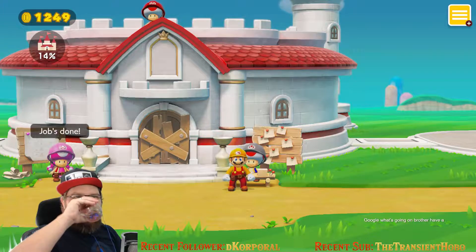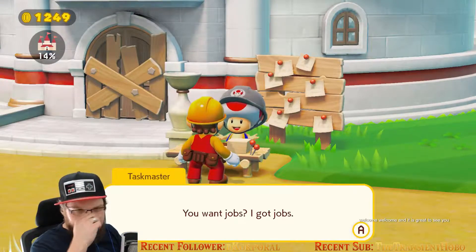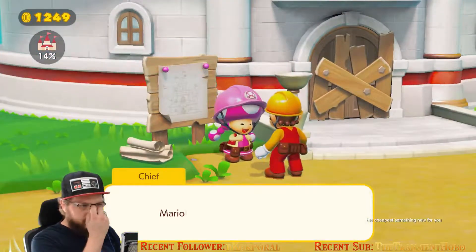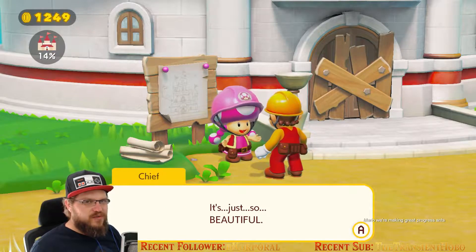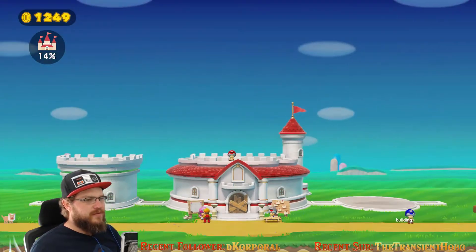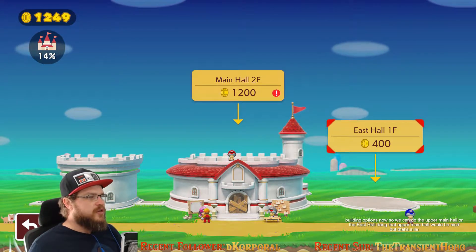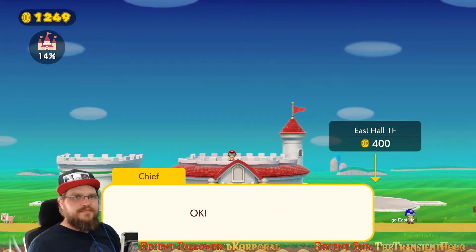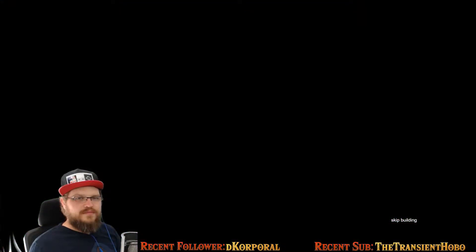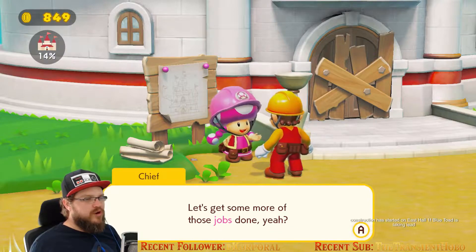Giga, what's going on, brother? How the heck are you? Welcome, man — great to see you. Are you all done with school, all done with your exams and all that? We've done them all. Okay, cool. The chief has something new for you — let's talk, chief. Mario, we're making great progress. It's just so beautiful! Oh right — you can press R down to see the whole castle. We have new building options now. We can do the upper main hall or the east hall. That upper main hall would be nice, but that's a lot. Let's go east hall. Let's do it — let's get building. Construction has started on East Hall 1F. Blue Toad is taking lead. Let's get some more of those jobs done, yeah?